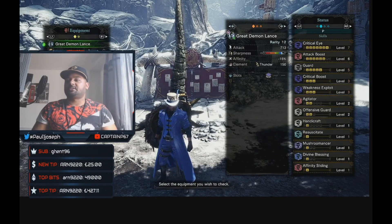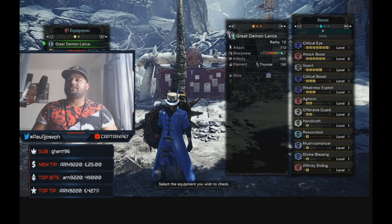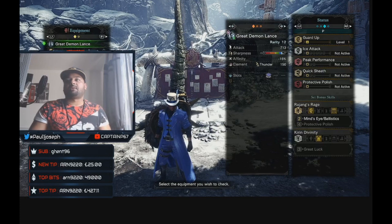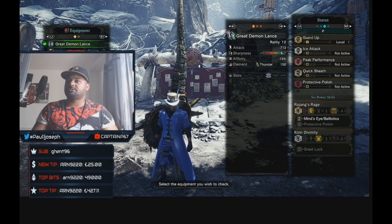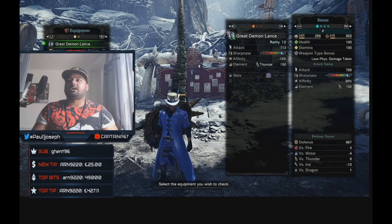We've got Divine Blessing included as well, and Affinity Slide — you do slide a lot with lance. Because this is a negative crit weapon, you want as much crit as you can get. We've also got Guard Up in there. I always go off the base stats, never off what my mantles give me, since those aren't always on your build. We've also added Rajang's Rage set bonus which gives us Mind's Eye and Ballistics.